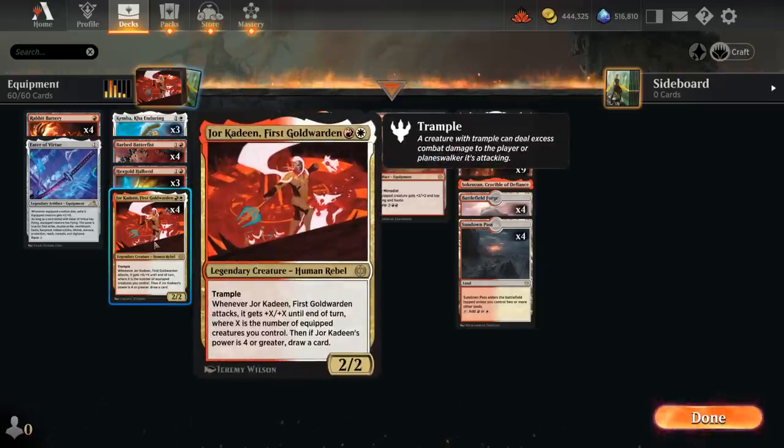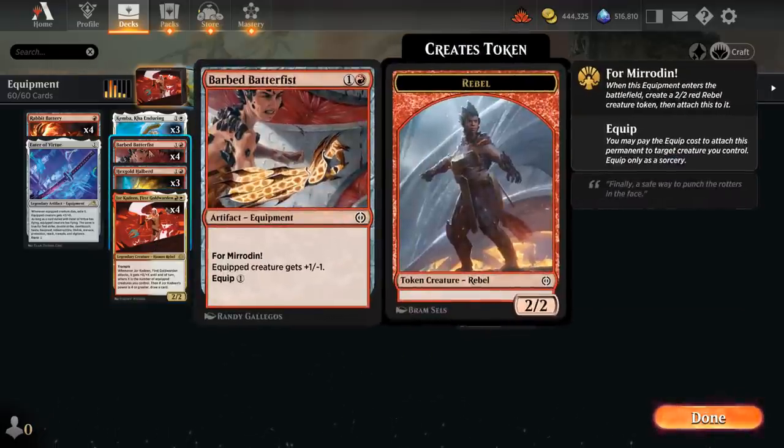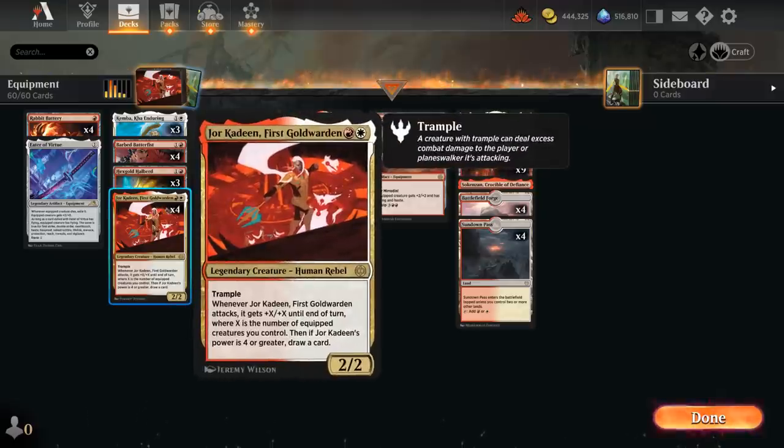The deck uses a ton of new goodies such as Jorkadine, First Gold Warden — a two-mana legendary creature with trample. Whenever Jorkadine attacks it gets +X/+X until end of turn where X is the number of equipped creatures we control, and if it has power four or greater we get to draw a card. There's a lot going on here, but Jorkadine has excellent synergy with the new Four-Mirroden equipment such as the Barbed Batterfist — a two-mana Four-Mirroden equipment that comes attached to a 2/2 rebel token, giving it +1/-1, and then equips for one mana. We essentially get a two-mana 3/1 but also get an equipment left over if the opponent answers our rebel. Equipping Batterfist to Jorkadine increases its power by one, and when it attacks it goes up to four power and we immediately get to draw a card.